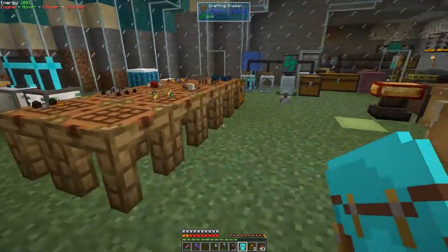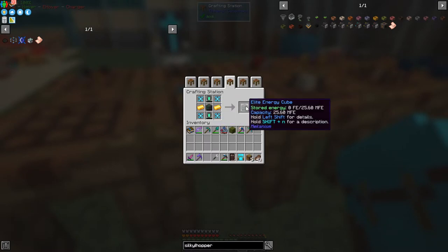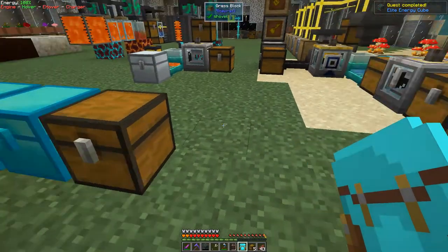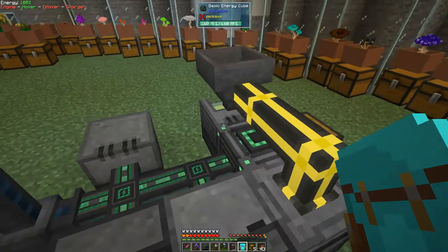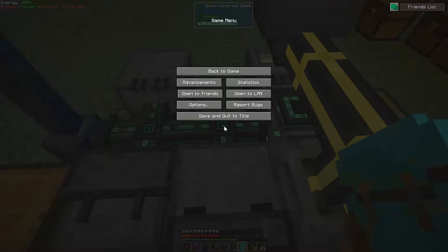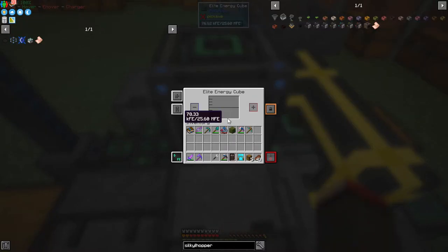We'll use those four to make the next tier. Looking at the recipe, I'd already prepared the other bits — just tablets and gold. This one holds 25 million FE, which is a really good amount of power to start with, especially for Draconian Evolution where everything needs to be in the millions. I'm going to put this on top here and let it slowly charge up.